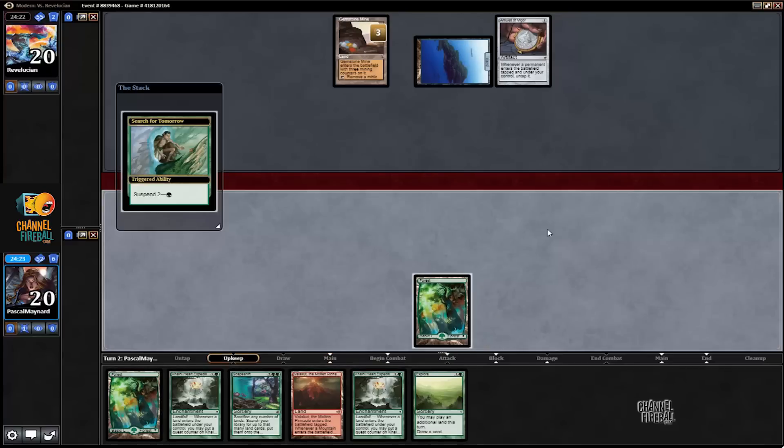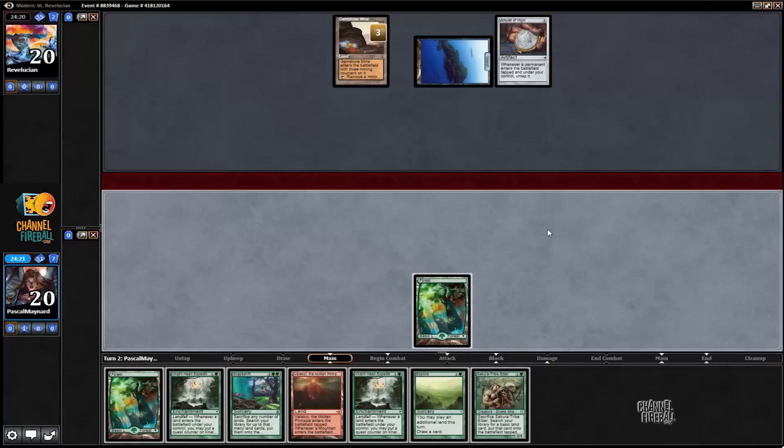This could be a rough matchup. They have Pact of Negation and they're about as fast as us, if not faster. Although we mulligan to 4 — okay, so I guess we're getting pretty lucky in this video so far.